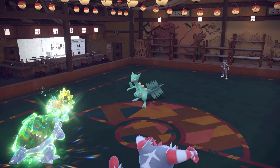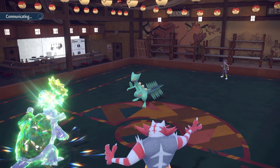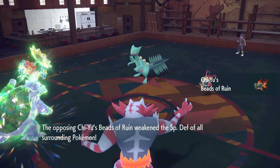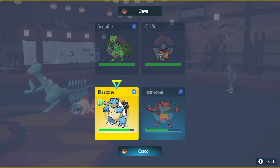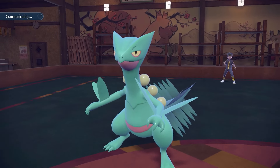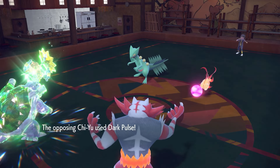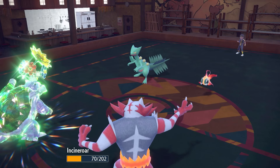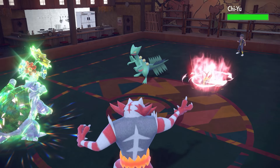All we have to do is focus now — we cannot throw this game. Primarina is going to be hard to get rid of because it resists everything from us, but at the same time it can't do too much damage to me. Chi-Yu appears — should I protect? I'm going to protect. Protect and Parting Shot — let's slow this thing down. They go for Dark Pulse — okay, so we could have just attacked there. Sceptile goes for Dragon move, so that was a free turn for me. Then Snarl flinches — I can't even come out.